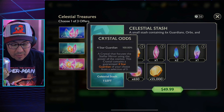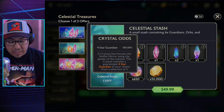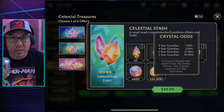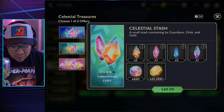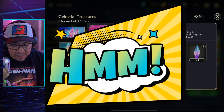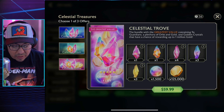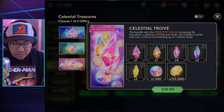The third bundle at $49.99 I would just pass on completely. You get two four-star guardians, one crystal with a chance at a five-star, two three-star guardian crystals, and one crystal at 1% five-star, plus 650 orbs and 55,000 gold. I don't know why this one is even here — the other two are so much better. Maybe it's there for people who don't want to spend over $50, but the two bundles at the five-dollar increments are probably your best bet.